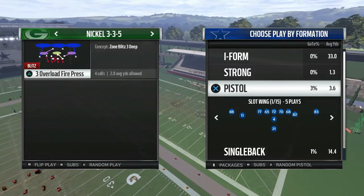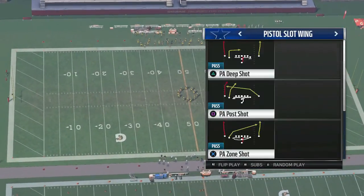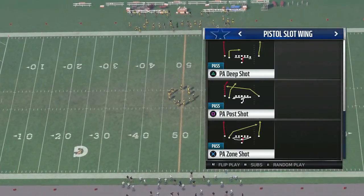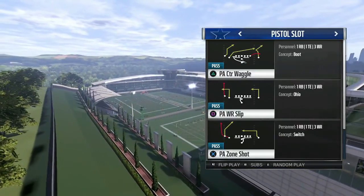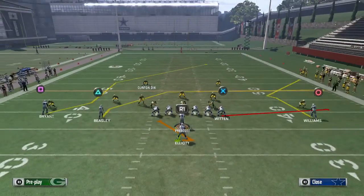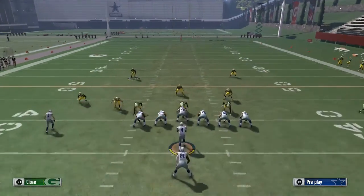The play is the Three Overload Fire Press out of the nickel 3-3-5. Let me pick a random pistol play — I'm looking for one where the running back is blocking to the left. Most of these are blocked to the right, but the waggle is the first one going to the left. You can see the running back is going to the left.